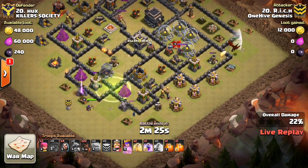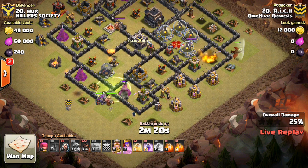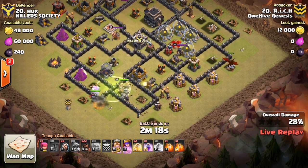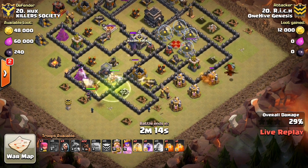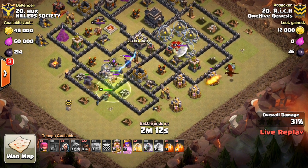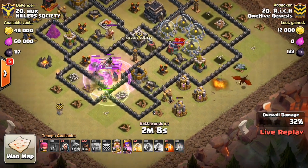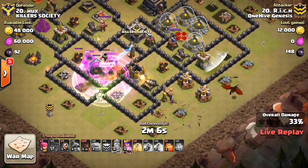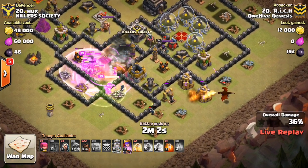There's the jump spell — nice placement there. The dragons are kind of going off, one of them has already died, the other one's heading south, so might not get that queen taken out, that could be an issue. Anyway, the jump spell is down, everything is moving forward, the king went in, Pekka and the CC, but that should go down pretty quickly — went ahead and dropped the poison on it. That dragon did avoid the queen, so we'll see if his kill squad can get the queen taken out.